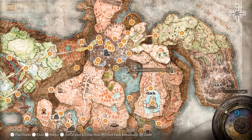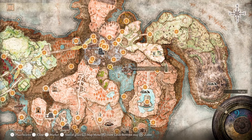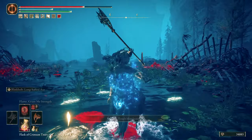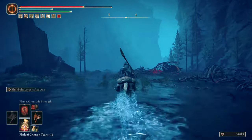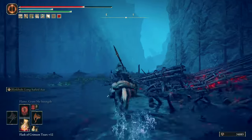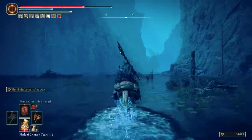This coffin will take you to the Ruins of Unte. Now you have to ride south downstream hugging the walls to avoid falling. Be sure to activate the sites of grace on the way, and at the end of the drops you will get to Darklight Catacombs.